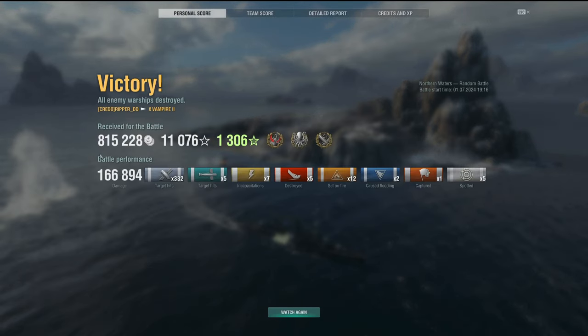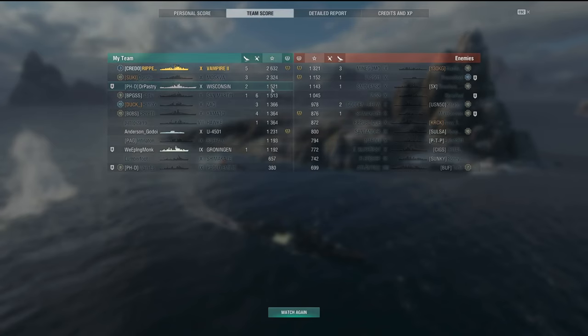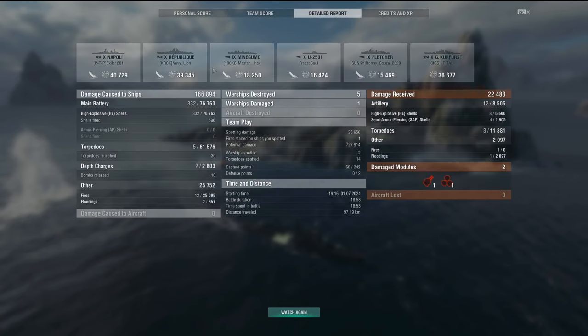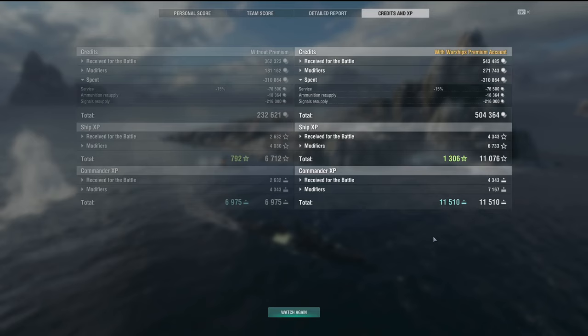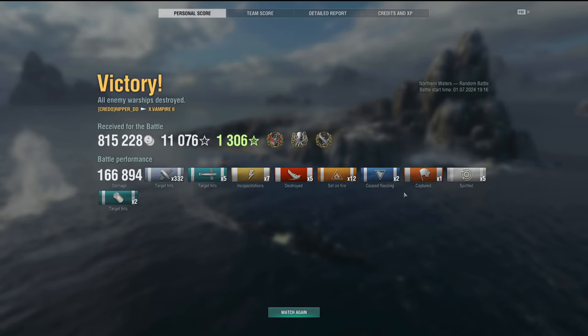Let's take a look at the scoreboard: 166,000 damage, torpedo hits, 12 fires and flooding. We captured the majority of our western sector, held it almost entirely on our own, doing everything we could when our team wasn't doing much. Top of the team. Taking on the Napoli, Republic, eliminating a destroyer, eliminating the submarine — we did our job, eliminating almost every type of ship on the western side. Vampire 2 is very powerful — even without heals, the crawling smoke, hydro, and maneuverability make it so strong. I definitely recommend getting it and grinding it down — it's worth it. Let me know in the comments how you like the Vampire 2 and the techniques in this battle.